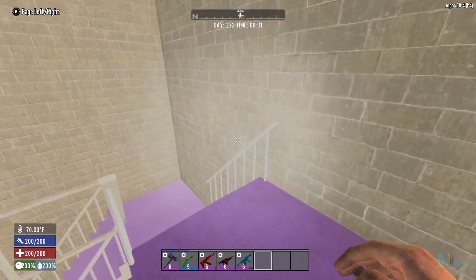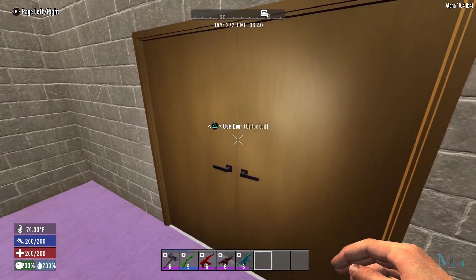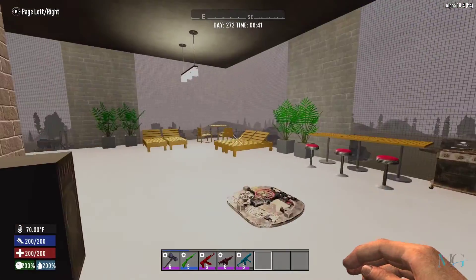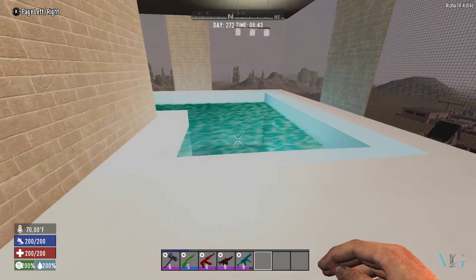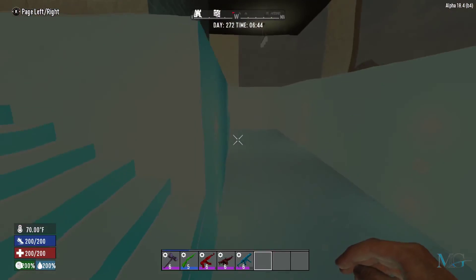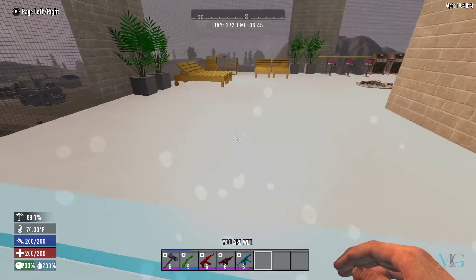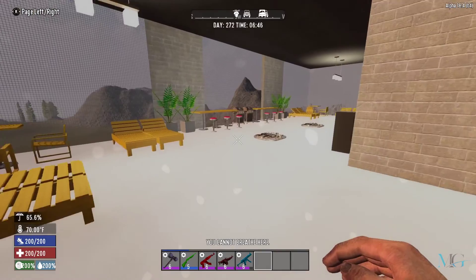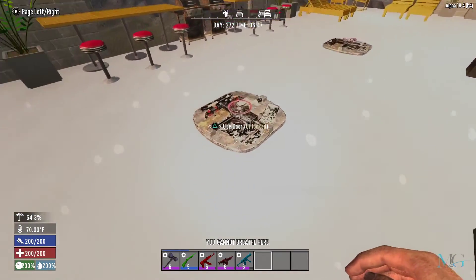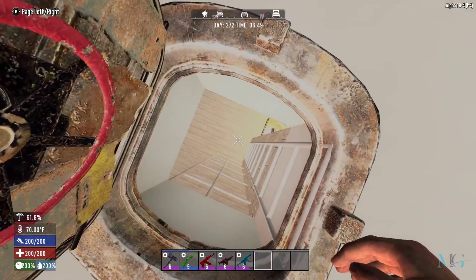We come through the stairwell and through these double doors is a nice little pool area — somewhere to kick back, have a barbecue, go for a swim, why not. I'll admit putting this swimming pool in was a pain — it kept flooding the top floor — but I eventually fixed it.